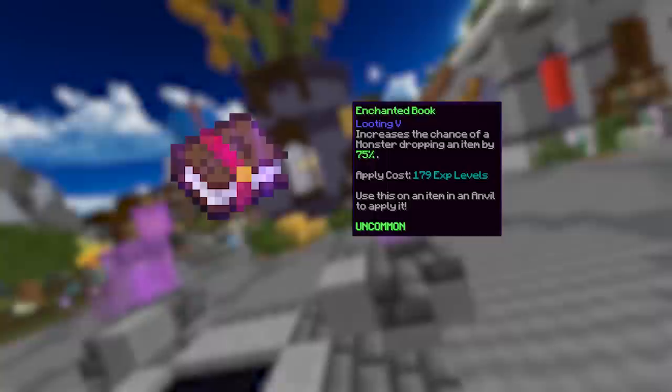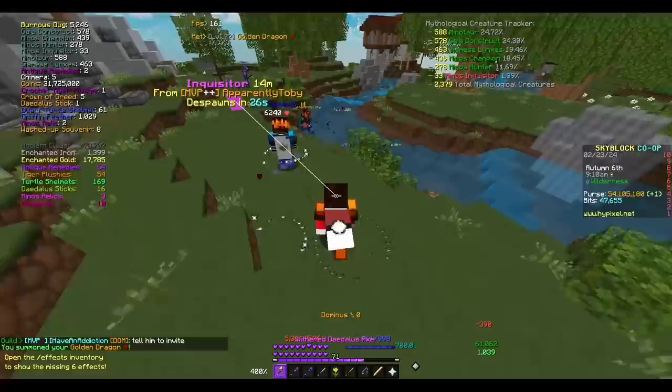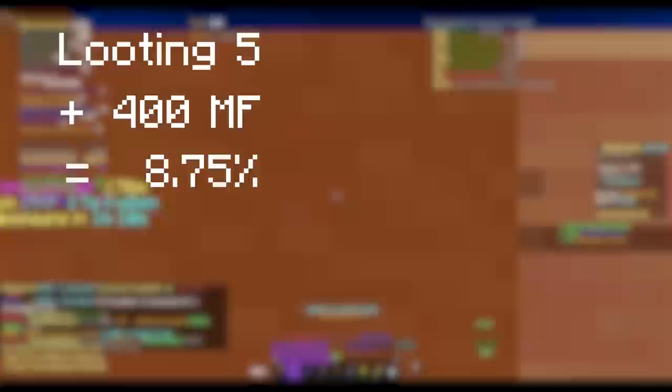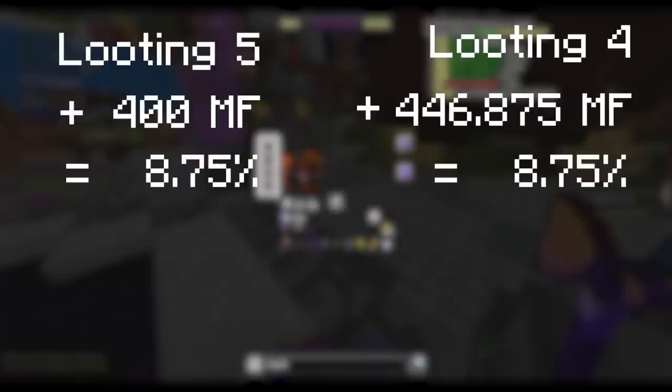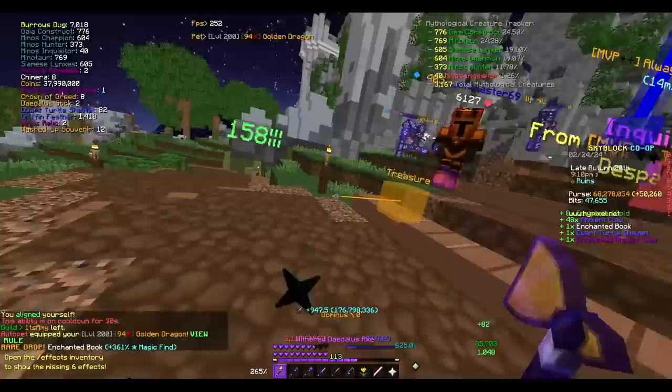To simplify killing Inquisitors, you'll always want the person with Looting 5 to get the kill, and you'll always want to have your maximum magic find out when they do kill it. Let's look at an example using real data. If I were to kill my own Inquisitor with a Looting 5 weapon and I had 400 magic find, then the game says I would have an 8.75% chance to get a Chimera Book. However, if I were to use a Looting 4 weapon but still wanted that 8.75% chance, then I would need 446.875 magic find.